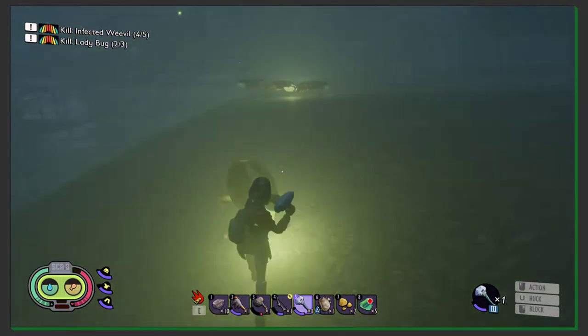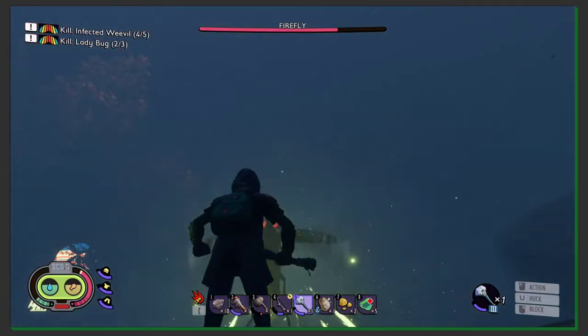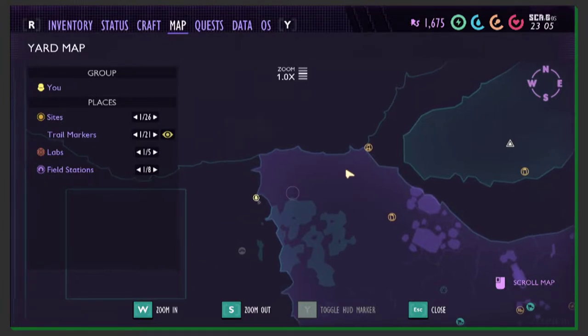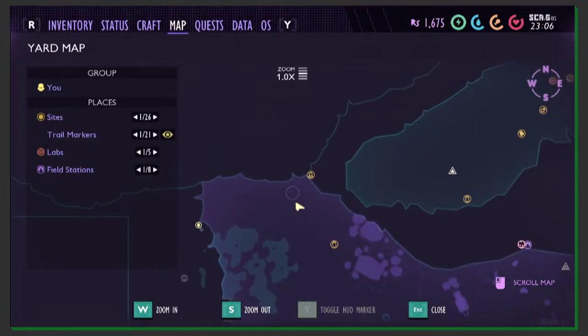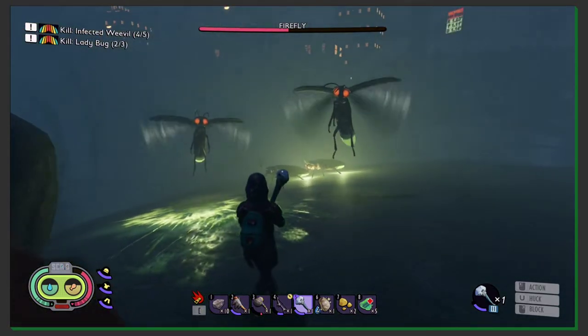They only attack if you attack first, and as ants, they will protect each other. I found fireflies in the north part of the backyard. They are on the other side of the pond and close to the rocks, more to the northwest side.